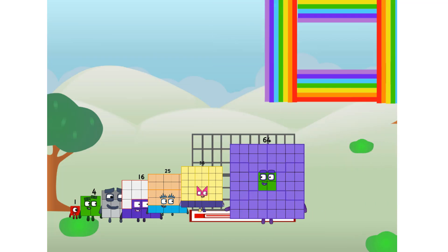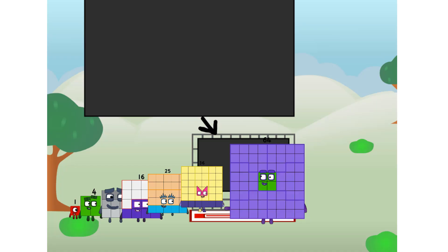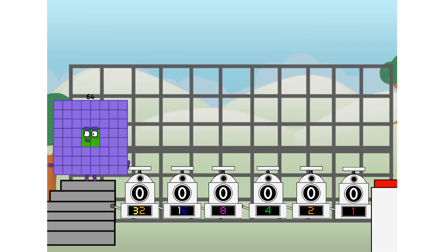There you are! This way, I've got so much to show you. I am 64, and I can be a strong square, a chessboard, a super rectangle, 8 octoblocks, or even a super cube. But today I want to show you a little trick I call binary boosters — using the power of doubles to send any number flying.